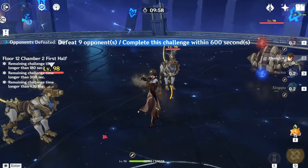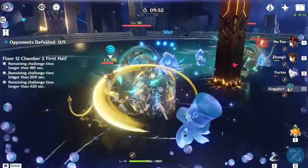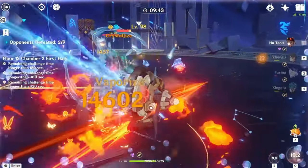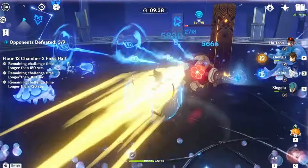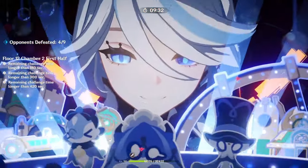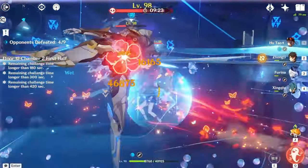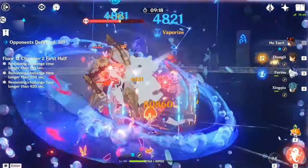Here is Chamber 2 first half. You have to deal with a lot of robot enemies: the mechs, the specialist mechs, the recon mechs, and the wheelie boys. That is a lot of enemies to deal with, so you want to make quick work as soon as possible to get to the second half. You can run Usyia and Numa reactions to deal with these enemies as fast as possible.